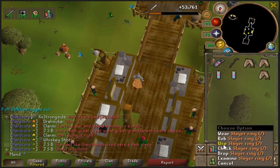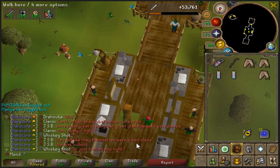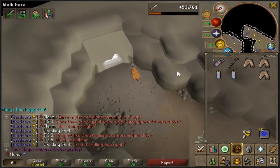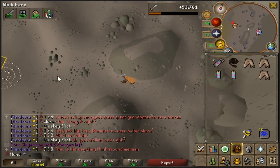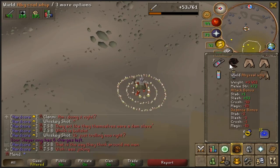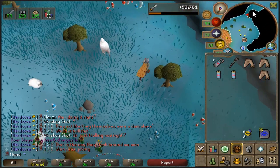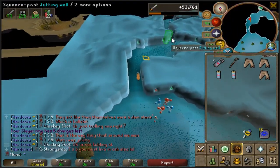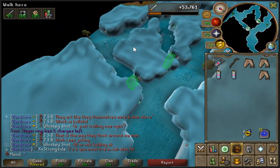To get to them, we are going to be going to a fairy ring because they are located in Zanaris. There are also some located on Fossil Island, however those ones are a little bit more dangerous and those are not the ones I am going to be showing in this video — I am just going to be showing the weaker ones. So get to a fairy ring, and if you have to have a Dramen Staff then obviously put that on, and head to Zanaris itself. Once inside Zanaris, run towards the Cosmic Altar. If you have the agility level for this then you can just go through here, if not then you are going to have to go all the way around, but it is not that much longer.